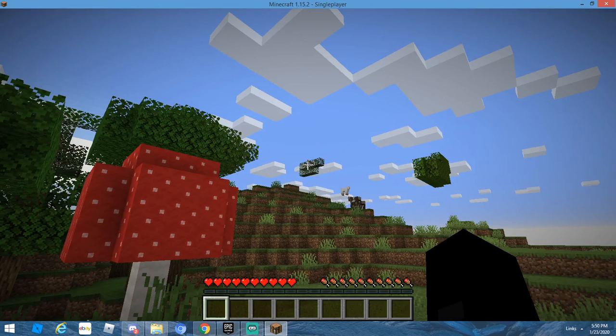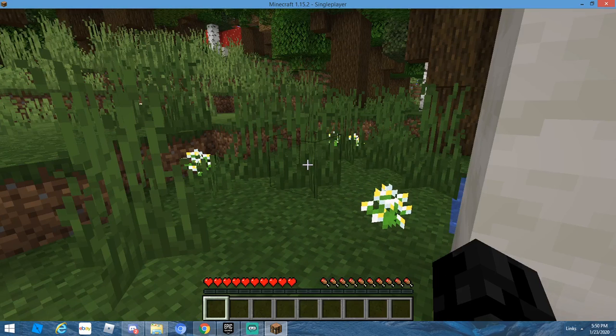Immediately, I'm just gonna look around. It looks like we spawned in a dark oak biome with a mixture of oak trees. And whoa, right off the bat we have a mushroom room — that sucks. So I'm gonna try and actually get away from here because I don't want to be living in a dark oak forest biome.